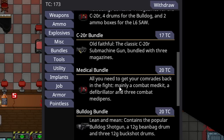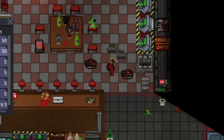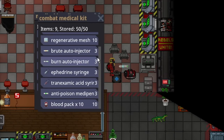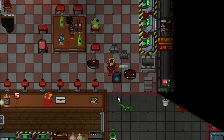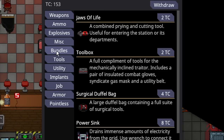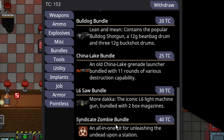The medical bundle is a 20 telecrystal purchase — all you need to get your comrades back in the fight. It contains a combat medkit, defib, and three combat medipens. The combat medipens have omnisine and tranacid in them to stop bleeding. There is also a defib and a combat medical kit. This is a really good purchase because the defib will allow you to resurrect a fallen Nuki. For an agent that doesn't want to craft medicine, it's a great purchase. You can't make omnisine yourself, so that's another big reason to buy it.